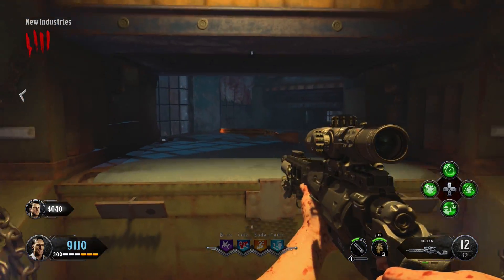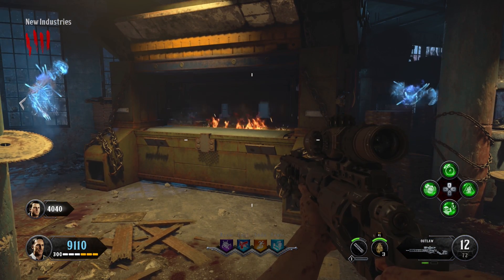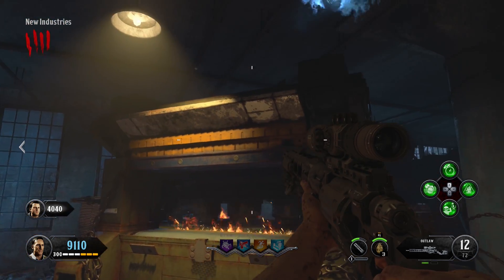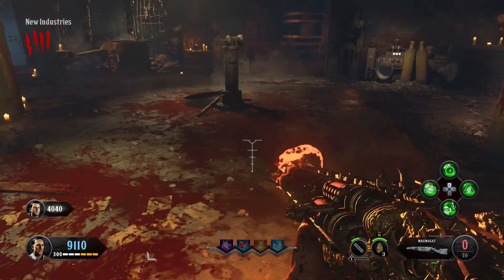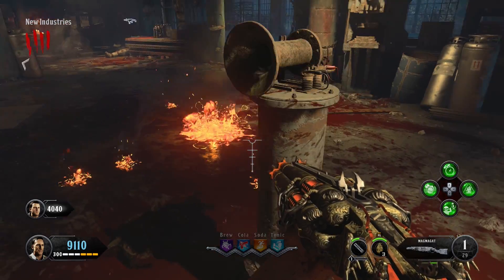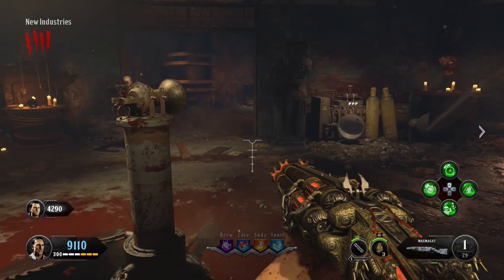So once you're inside here, place it inside of this machine. You're going to see this animation of ghosts flipping a lever and turning it into the Magma Gat. Once you've done this whole process, anyone can get a Blunder Gat out of the box — all four players can have Blunder Gats and can all now place them in that machine and immediately transform them into Magma Gats. On Mob of the Dead you could only have two Blunder Gats, but they changed that for Blood of the Dead, where all four players can now have them.